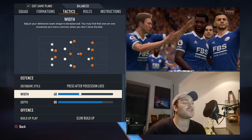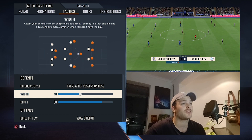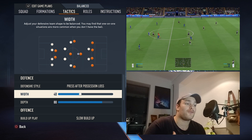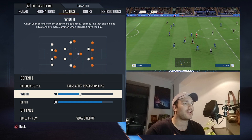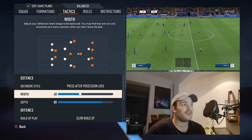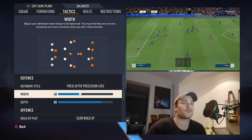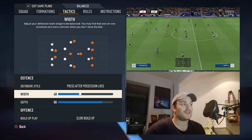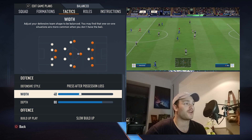The width is set to 40, a nice compact structure going forward, making it very hard for the opposition to break you down. Either it'll have to be a really good cross into the box with a very big strong forward who can head it in, or a long-range goal — which we did see on the weekend when Aaron Ramsey hit an absolute bullet. The sheer nerve that man has to take those long-range rockets is insane.